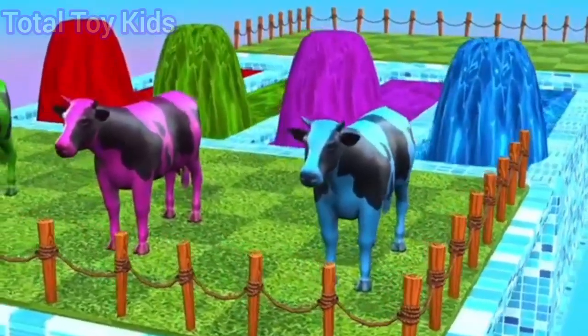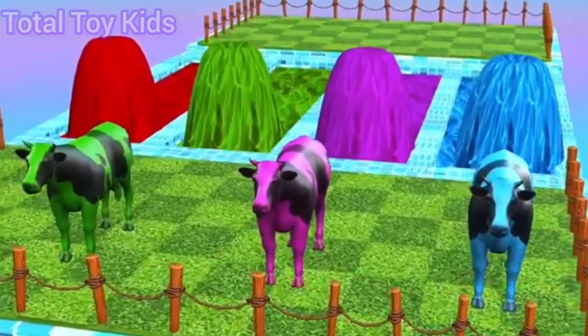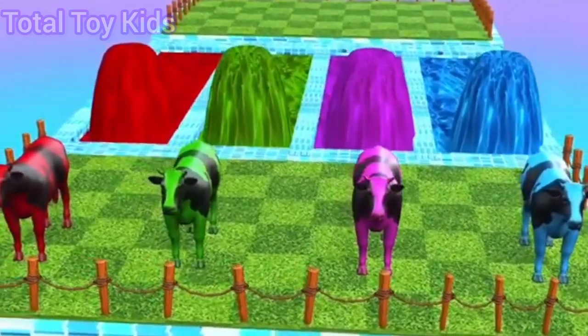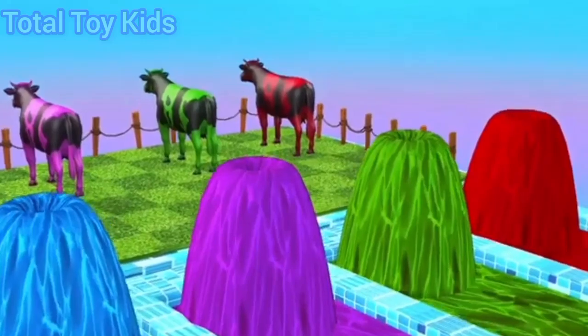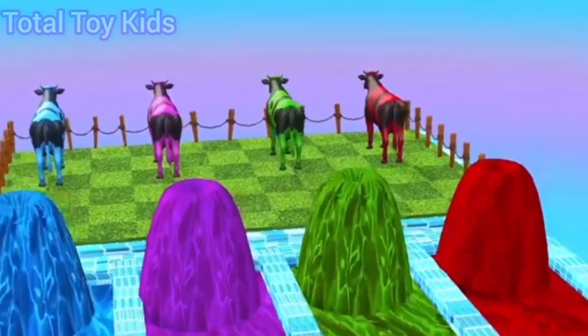Oh, cows! You all look very happy. Let's see what colors you have got: blue, pink, green, and red. Wow! So this game ends here, but the fountains are still waiting. I'll see you in the next video.